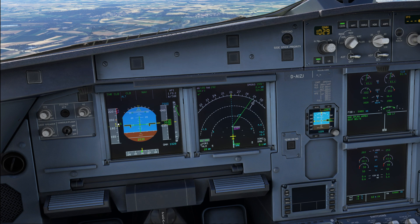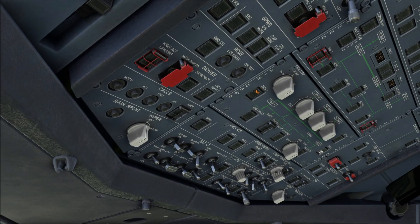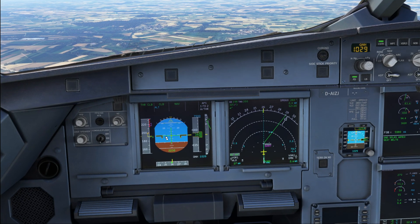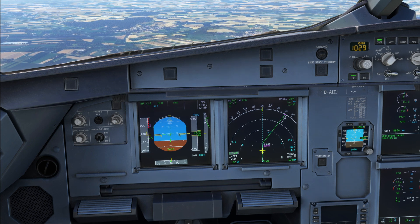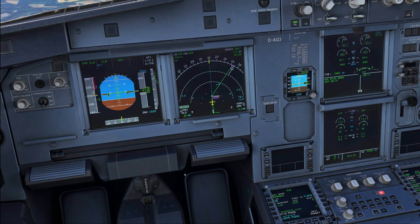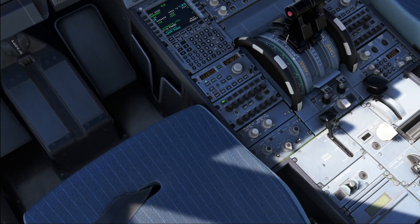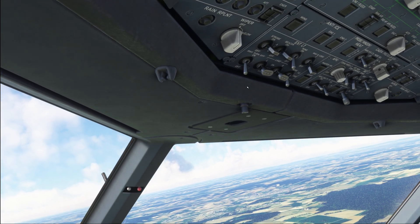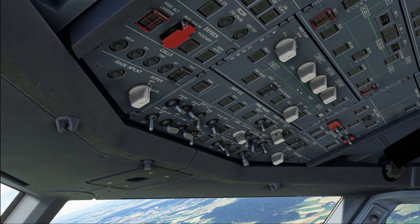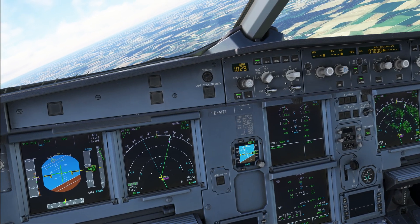When the speed goes above the S-speed, that is when we can initiate flap retraction. As soon as we have climb thrust, we're also going to turn the first pack on. We're going through the S-speed and 220 knots here is above the green dot speed — above the speed at which we can fly with flaps retracted — so flap zero. When you select flap zero, you also disarm the spoilers and turn off the nose light and the runway turn-off light. With at least 10 seconds between the two packs, we turn pack two on. And that basically is the entire procedure already done.